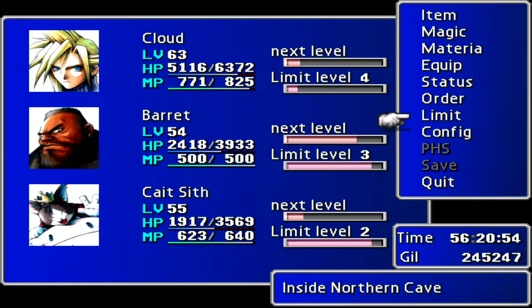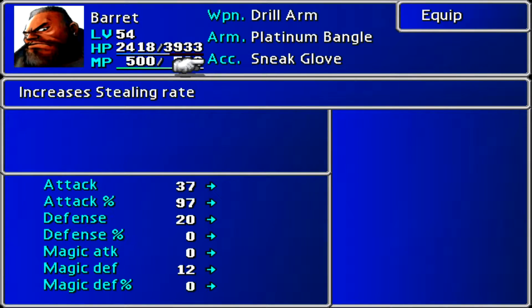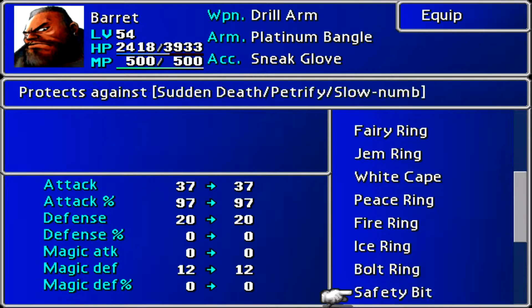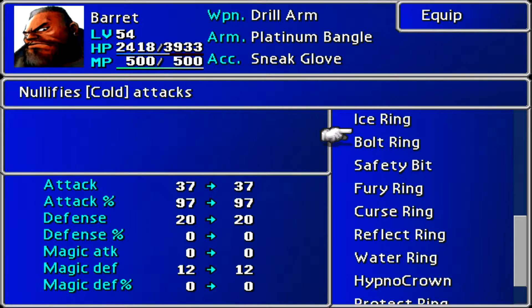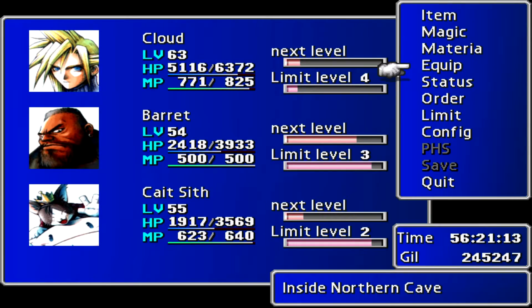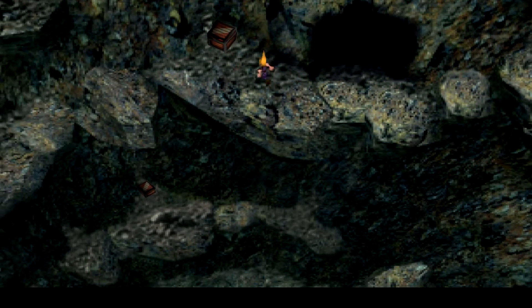Important thing here: almost every enemy in this place can use some form of death or instant death — they can kill you instantly. So you should probably equip somebody with a safety belt if you have it, and you should. You can also use Death Force for some of those types of death. Let's see if I can get into battle. Somewhere around here you'll find a save crystal, and that's a particularly special item.